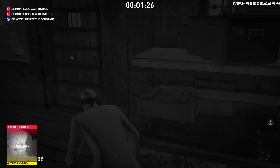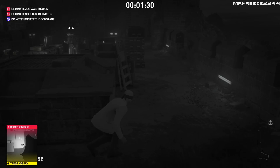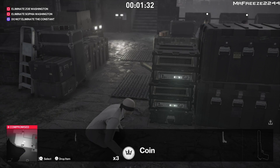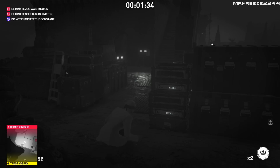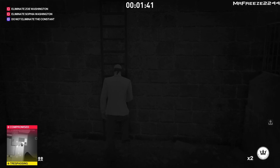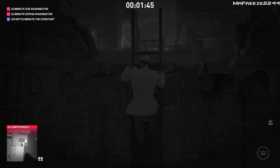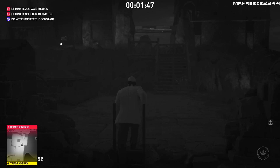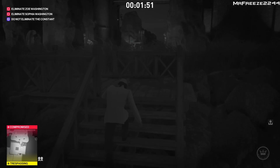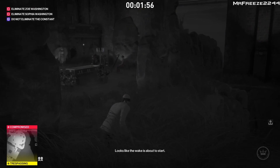We just need one more. The final musician is going to be the harpist up at Janice's funeral. Make your way around this area — there are three guards around here. Pull out a coin and throw it on the opposite side to distract all three guards to look in a different direction. That's when we're going to climb the ladder and get up to the area where she is.